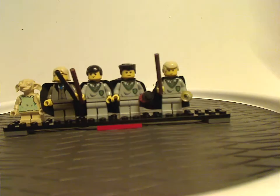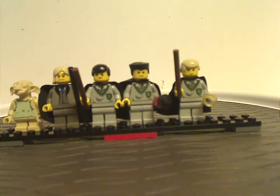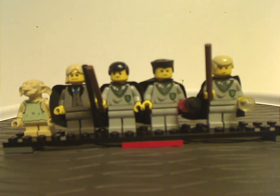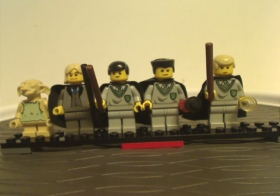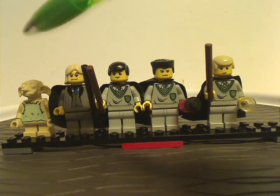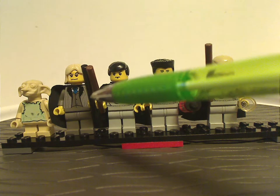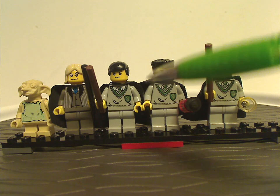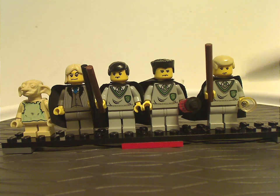First of all, this is all the minifigures included with each set. As you can see, we have Dobby, Lucius Malfoy, Crabbe and Goyle — or rather Harry and Ron in disguise as them — and Draco Malfoy.